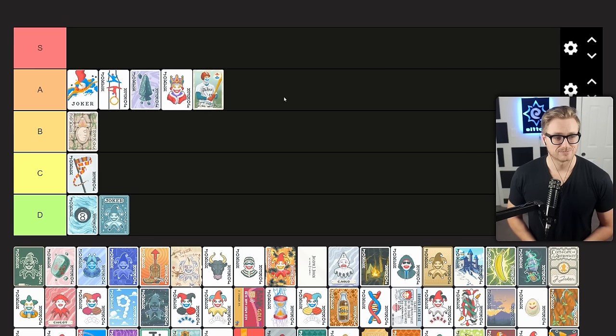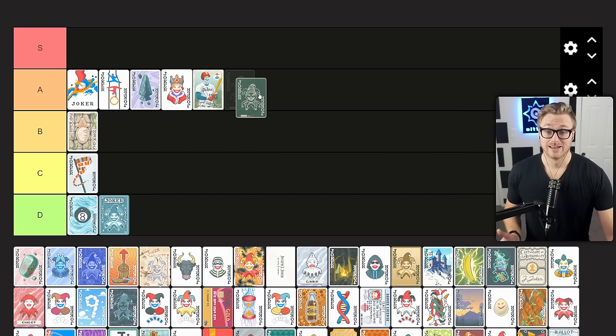Blackboard gives times 3 mult if all cards held in hand are spades or clubs. This is one that I rate really highly, especially when I'm playing those easily attainable hands like pair and high card. It's not difficult to play a hand such that all of my red cards go out and all of my black cards stay in hand. Times 3 mult is a lot of mult, and I give this an A tier rating as well.